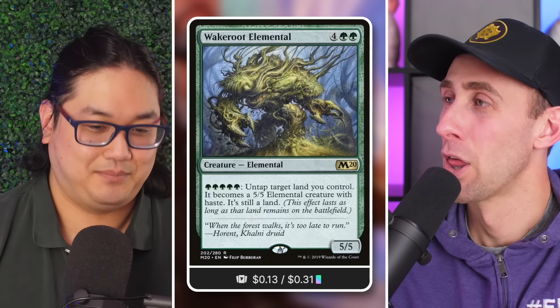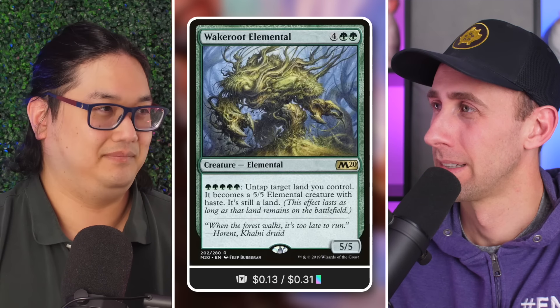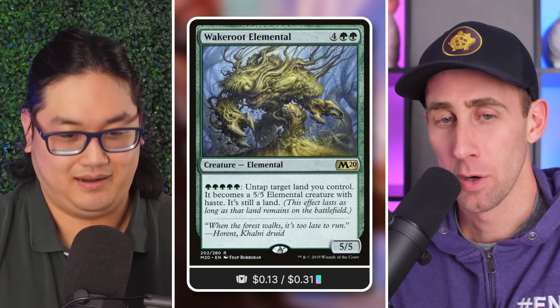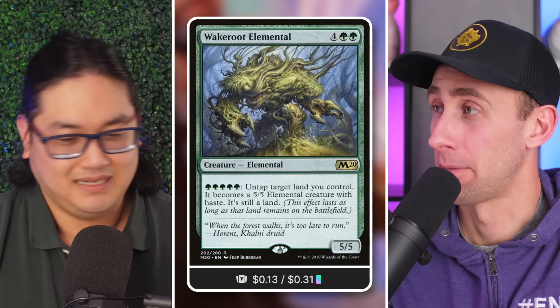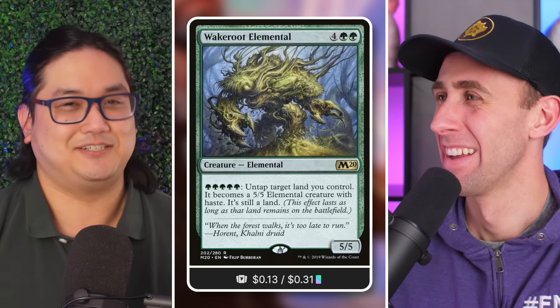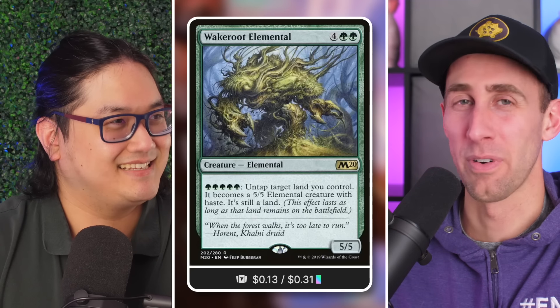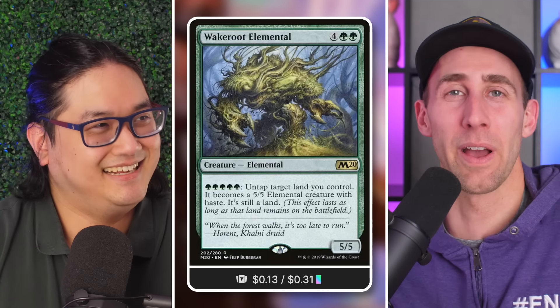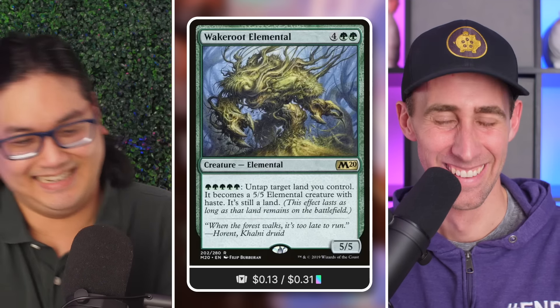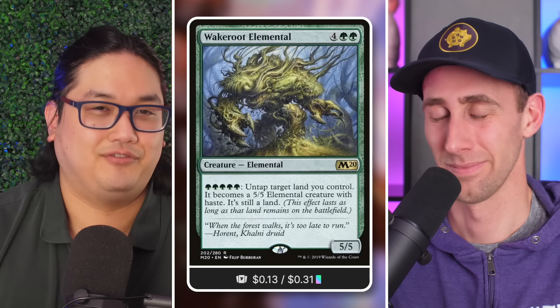Quill Elemental is a great example — 13 cents. It's largely hamstrung by the fact that its activated cost is five green mana — green green green green green. So it doesn't see much use broadly. Hydrodroid Broodmaster is another mana dump — around 45-49 cents. You just need so much mana to get the best use out of it that it's not very sought after.